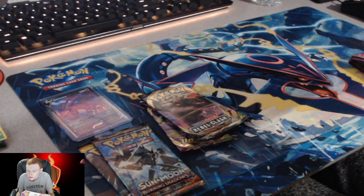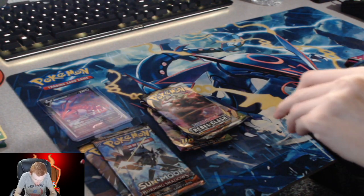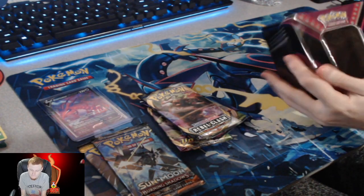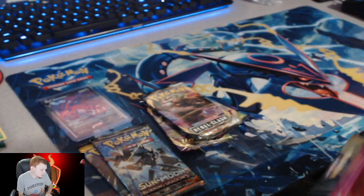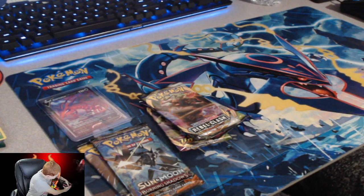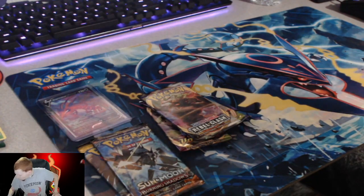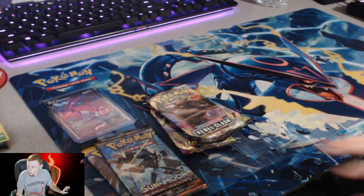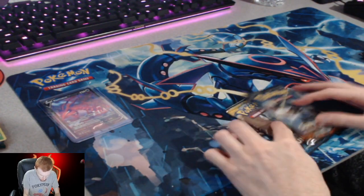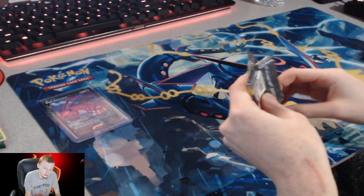Only a couple dents on the top of this tin, which I just pushed them right out. It's a cool thin tin. I'll set that off to the side - actually I'll open that back up so I can set all the cards we open from non-Celebration packs in there. Alright, let's go into the Sun and Moon pack - haven't opened a Sun and Moon pack in a little bit.